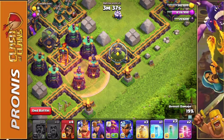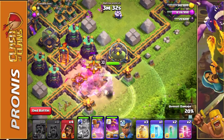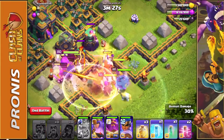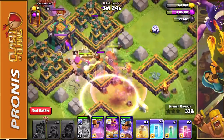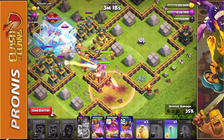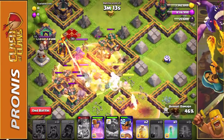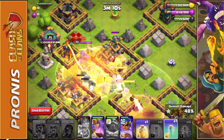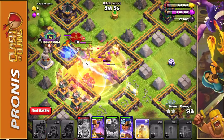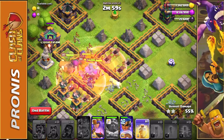From here you want to use a haste spell so your heroes can jump right into it, followed by an invisibility spell. Put down the barbarian king and rage him up right away, then put down all the rest of the heroes to follow — but don't worry about raging them. You're going to want to then put a freeze spell on the central area with the town hall. That's going to freeze the inferno tower, hopefully a hero, and the town hall. From there you then want to use your grand warden ability so that your grand warden can protect all of your heroes. Use up the rest of your spells if need be, but if possible definitely try to keep a heal spell available.